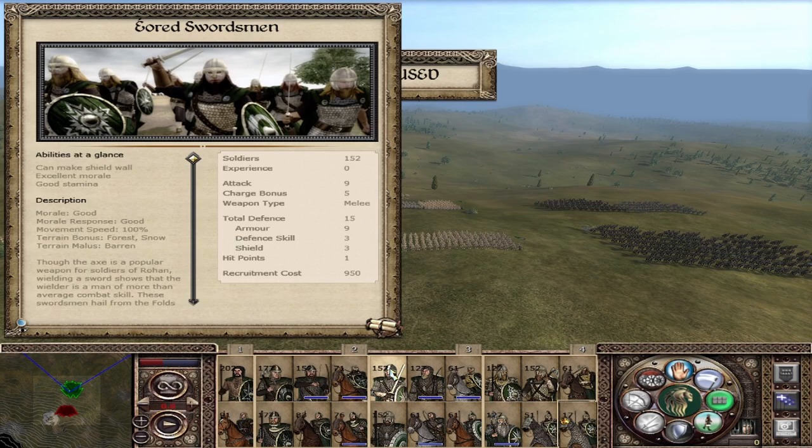For that reason we have the Ered Swordsman — a more offensive unit: attack of 9, defense of 15, and a charge of 5. They are the ones who will charge the flanks of units fighting against the spearmen. They can also form a shield wall, good morale, good morale response, no speed bonuses. They also like fighting in the forest and snow and don't like the barren — a regular sword-and-board unit.